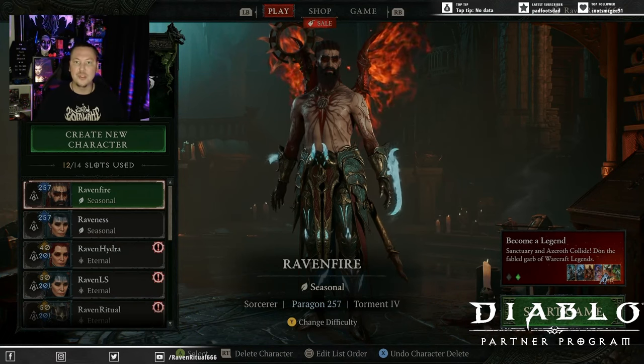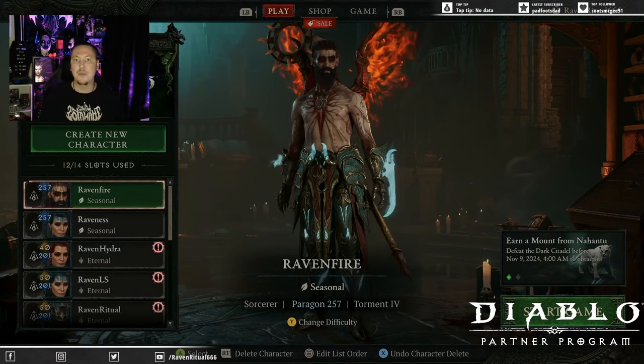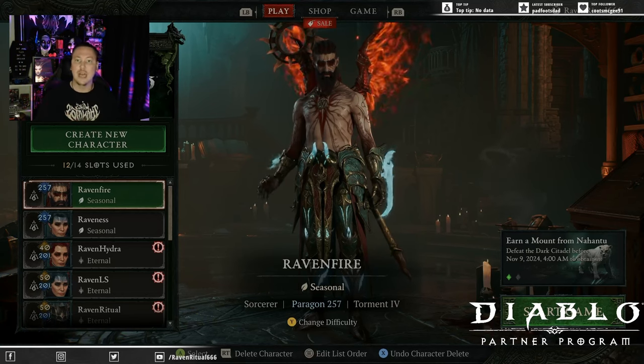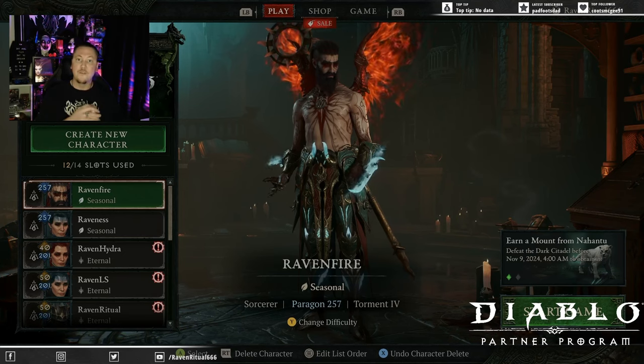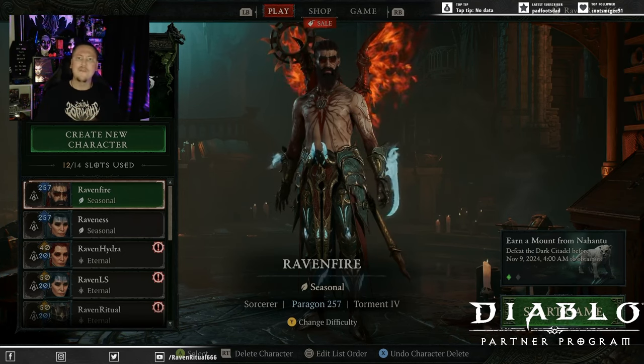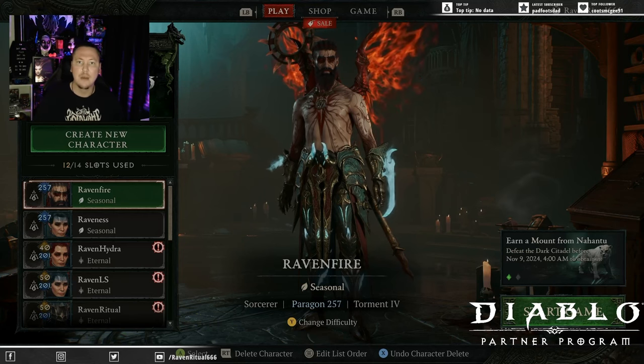Raven Ritual 666 back from the dead with another Diablo 4 build guide. Today I'm very excited to bring you my Fireball Direct Damage build that I use to solo and farm everything in the endgame for Season 6.